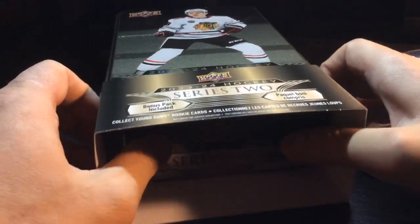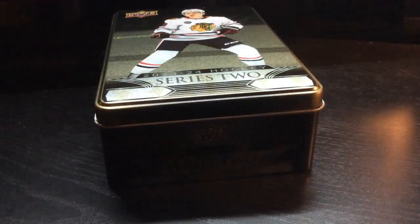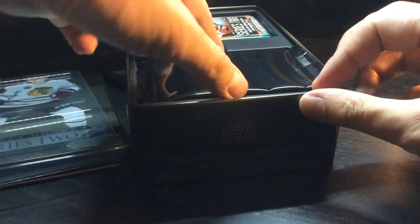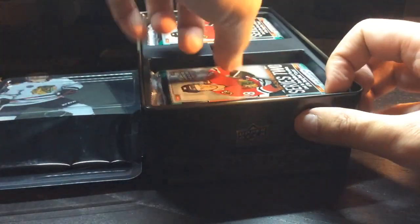There's the tin. Of course, there's Conor Bedard on it. It's basically 12x8. You can see the bonus Dazzlers pack here — I'll put that aside.